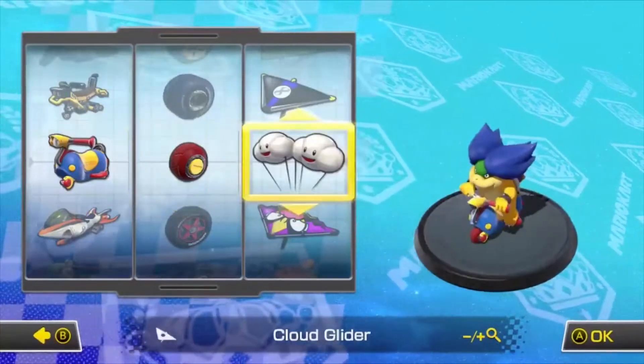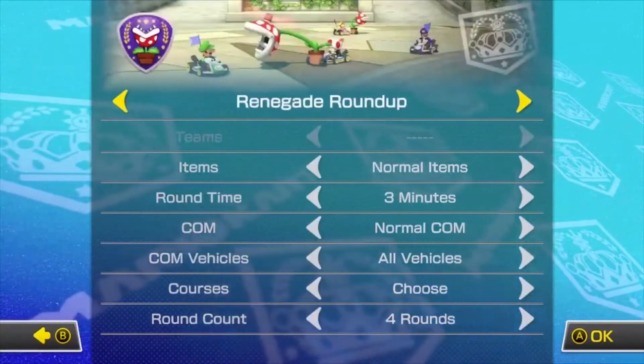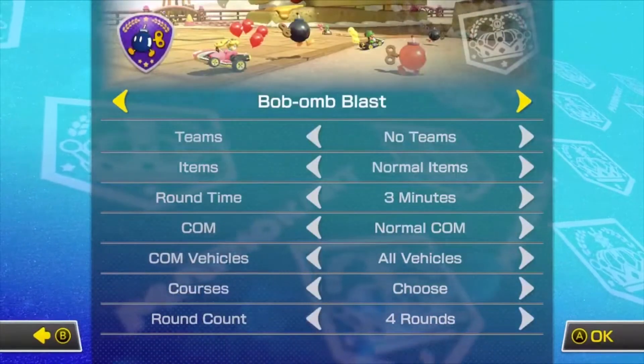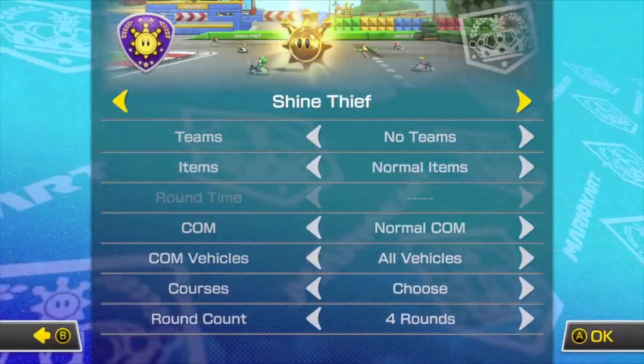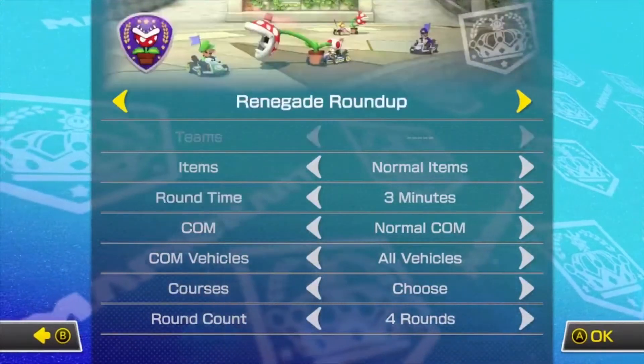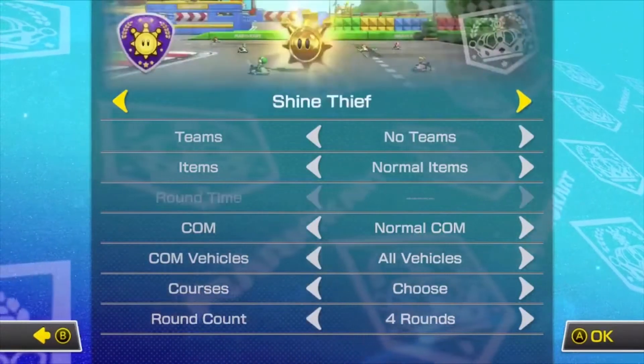Now that you've picked your way to play and your vehicle customizations, you're ready to pick your game mode. If you're playing online, most of the time the mode is randomly decided. The 5 battle modes are: Balloon Battle, Renegade Roundup, Bob-omb Blast, Coin Runners, and Shine Thief.